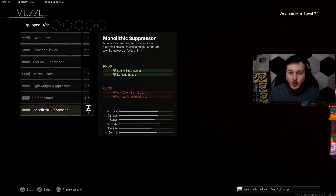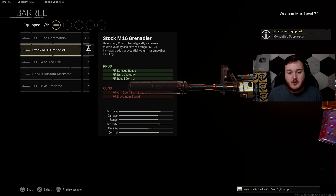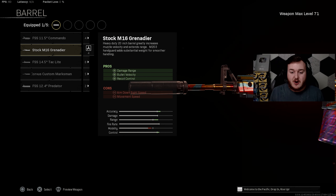For our first weapon, we're starting with the M4A1. This weapon was touched in the recent update and it's really good now, especially at long distance. For the muzzle, we're adding on the Monolithic Suppressor for sound suppression and damage at range — our bullets are stronger at longer distance, our weapon is quieter, keeping us off the radar and alive longer.